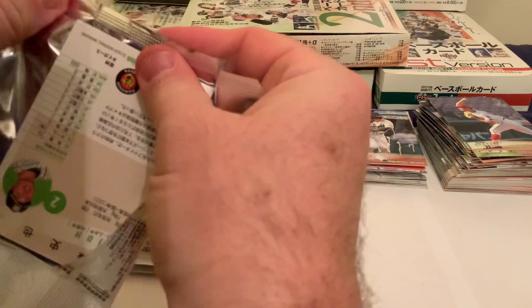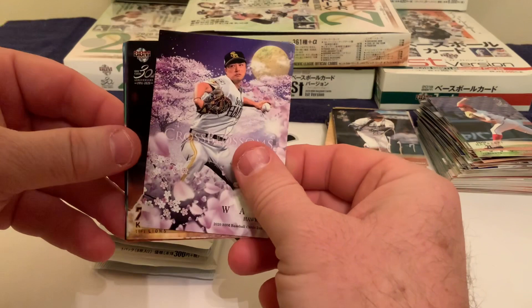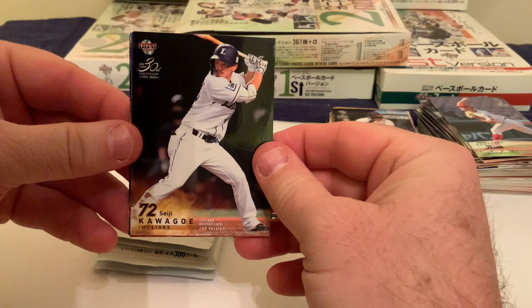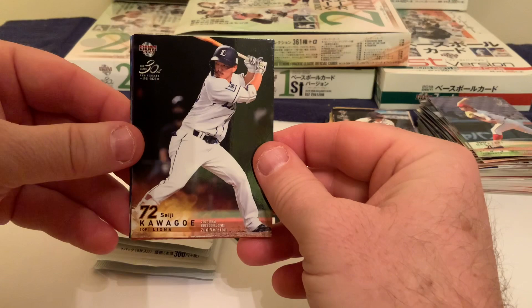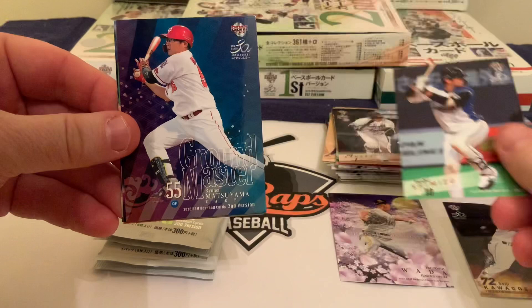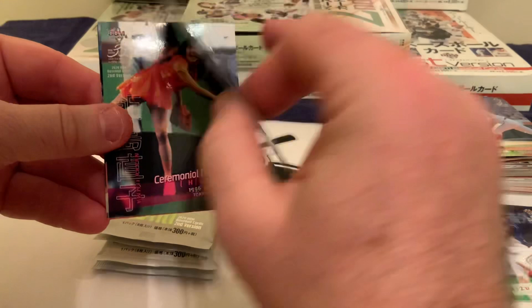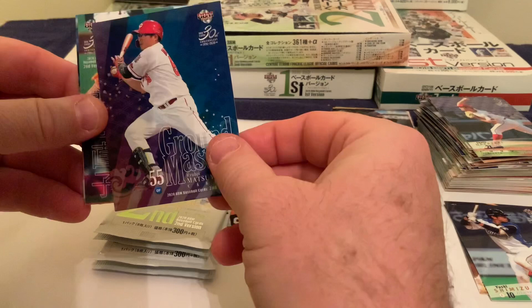We have a Hanshin Tiger on the back, but on top we have a cross blossom of Sioshi Wada, left-handed pitcher for the Fukuoka SoftBank Hawks. Next we have an outfielder Seiji Kawagoe of the Seibu Lions, then Yushi Shimizu, catcher for the Nippon Ham Fighters. We also got a Ground Master card — that's Ryuhi Matsuyama, outfielder for the Hiroshima Carp. The Ground Master insert is kind of cool.